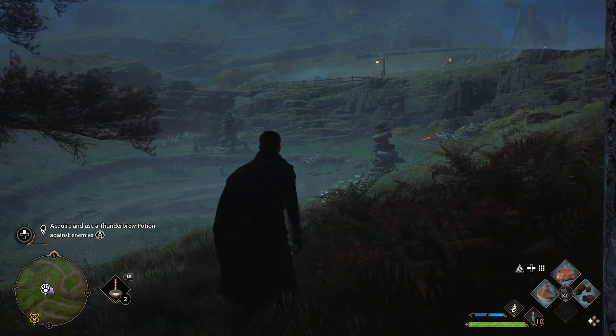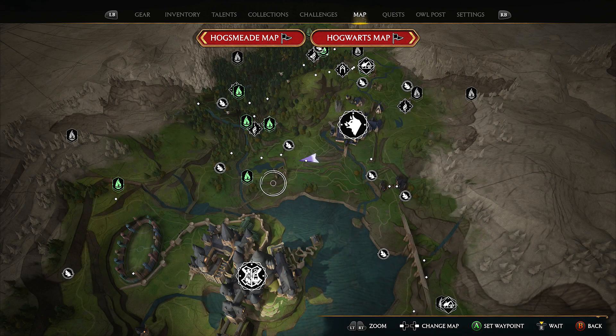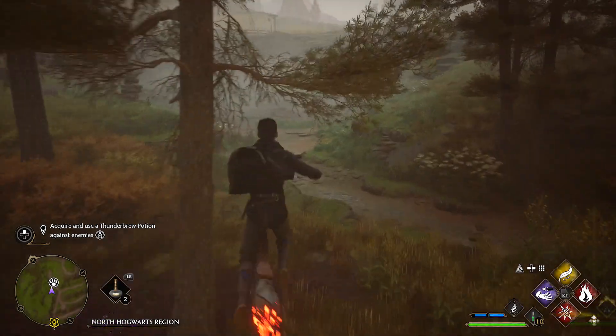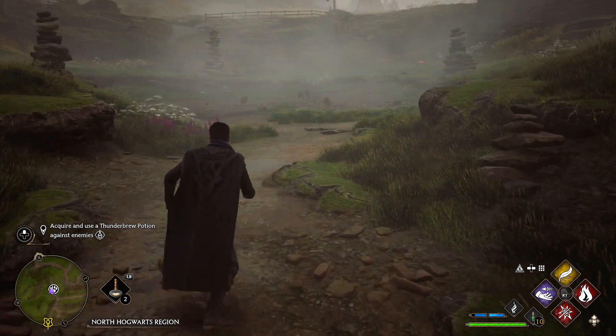So let's say you did capture them like me and cleared out the den and want to do it again. There are usually two ways: you can travel back to the Forbidden Forest travel location, or you open up your map and press wait by clicking in the right analog stick. Then fly back to the den and the beasts will have all spawned back.